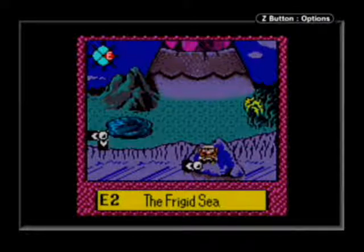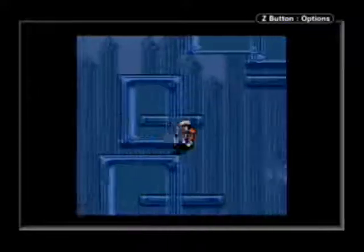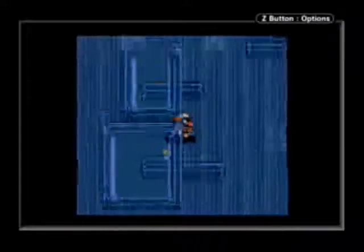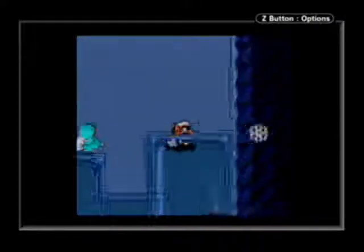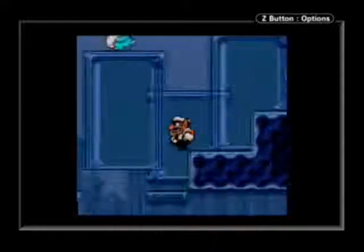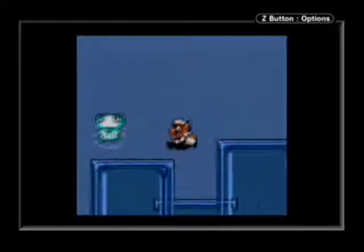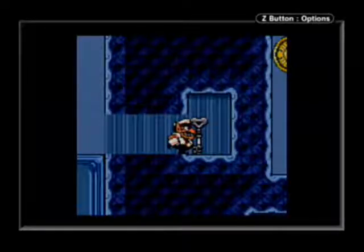Hey everybody, Rikerider here, and welcome back to Let's Play Wario Land 3! Last time we had frozen the sea on the east side of the world map, and now we can actually go get a treasure chest in a new stage. You're going to need a lot of items before you're able to make any real progress in this stage. All we can do is work on the great treasure chest for now.